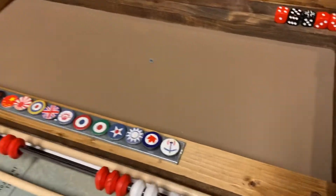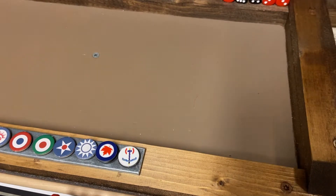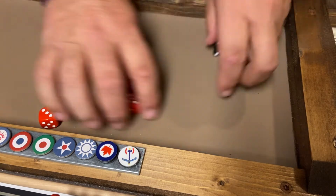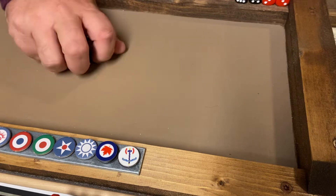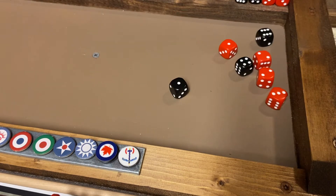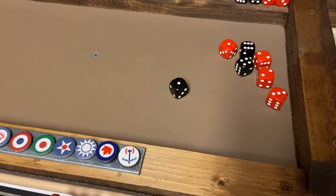I will roll Britain first. All they have to get is a six or a five. There's a six and two fives, so they're good. Now US is rolling seven dice. Luckily they spent that seventh buck, so they both get their tech.